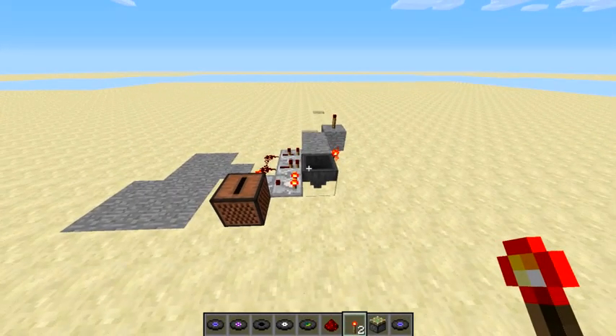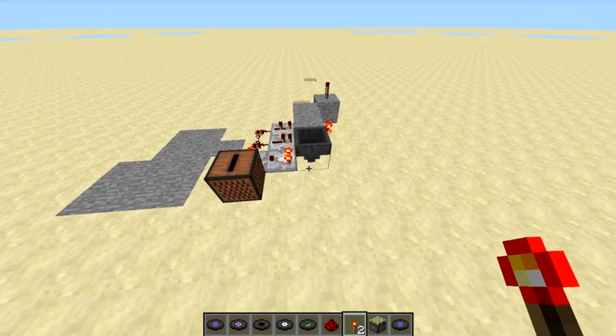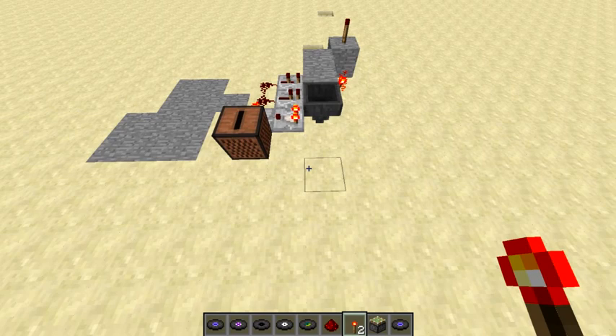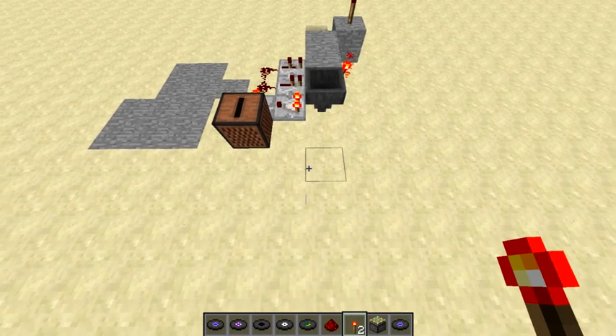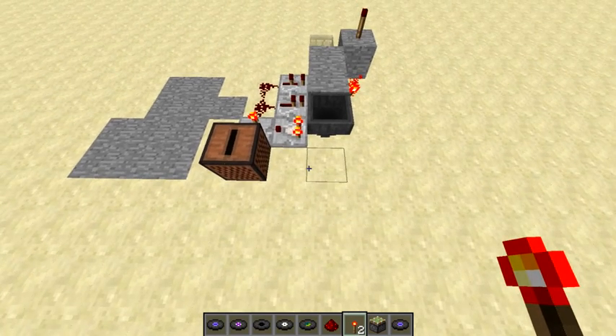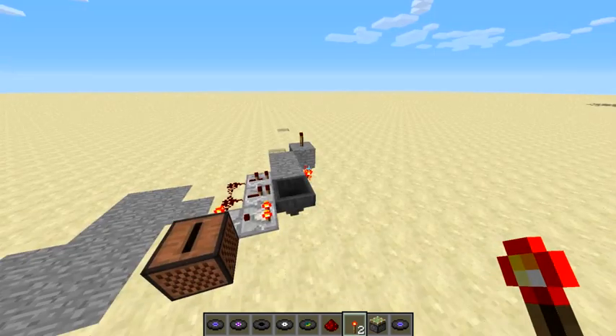Hello, this is a video response to something that GenericBee just posted on his channel. He succeeded in making a jukebox door locking system. And while his worked pretty well, I just thought that I would share the idea I had for a much more compact version. Here it is.